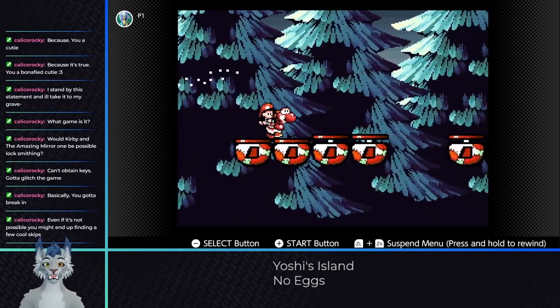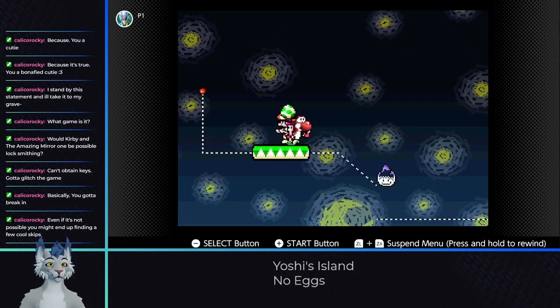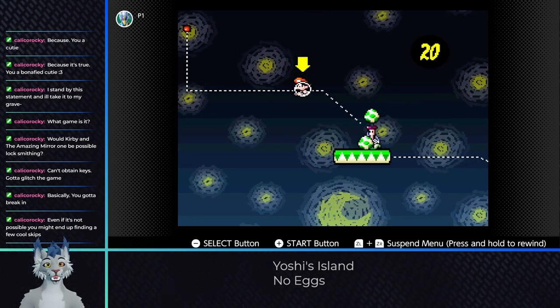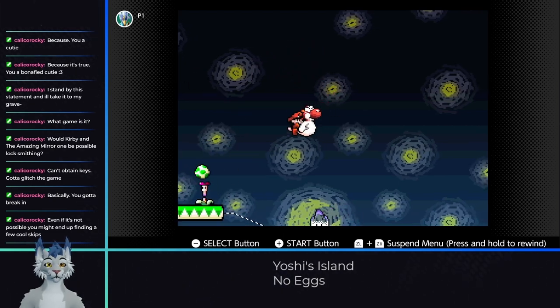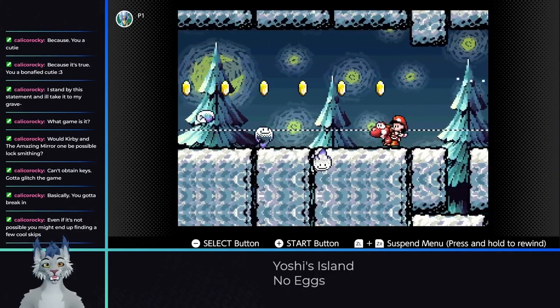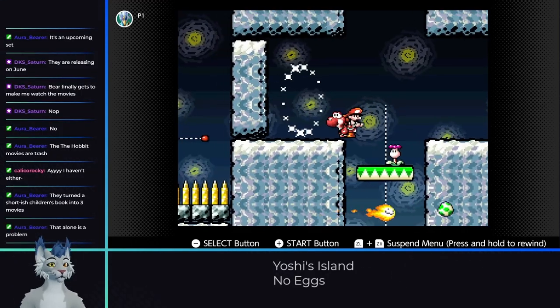6-7 is probably the most annoying level in the run. We need to ride a moving platform that has an eggplant on it. It's possible to dodge these by moving back and forth while standing on it, but it is super annoying and difficult. The early section you can flutter away to alleviate some difficulty, but the later platform we need to actually dodge while riding and avoiding enemies. We can skip some of it on the ground, but if you get too far ahead it will despawn. Once up, the rest of the level is trivial.